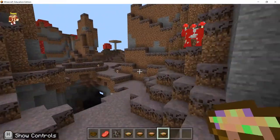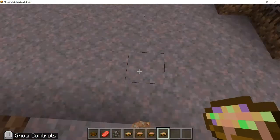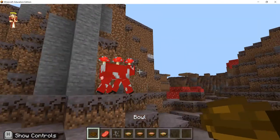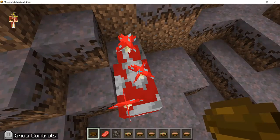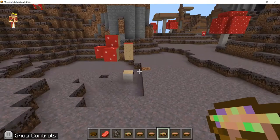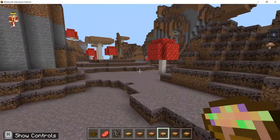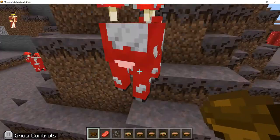This is a mushroom cow — a mooshroom. I've got a bowl, a normal bowl. I'm going to right-click on this mushroom cow and it's giving me mushrooms. This is suspicious stew — it gives you a random potion effect, which is nice depending on where you are.